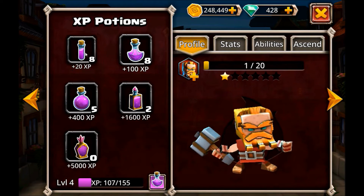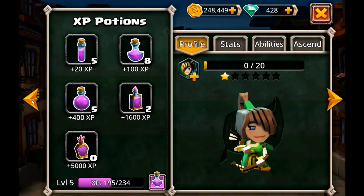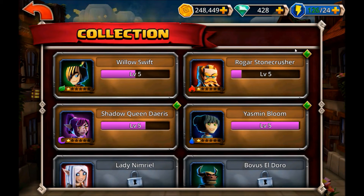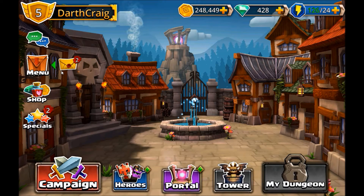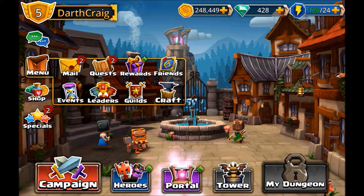If you want to use your experience potions and take them all the way up to the end, keep in mind that you're going to be wasting a lot of experience. When I play through the regular campaign, I actually tend to keep some of the heroes scaled back a little bit so that I'm not wasting any of the XP potions I'm using. You'll see now that multiple heroes are ready for upgrades — that's going to refer to their skills now rather than their levels. They're all at the same level.